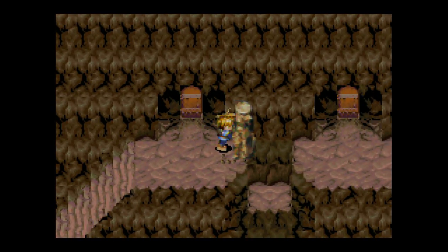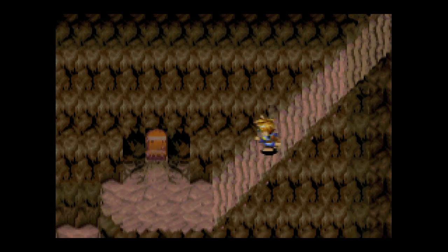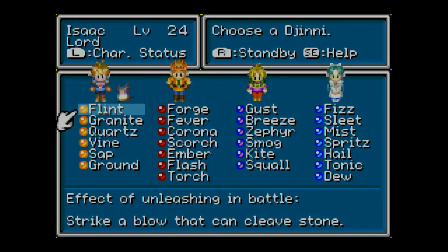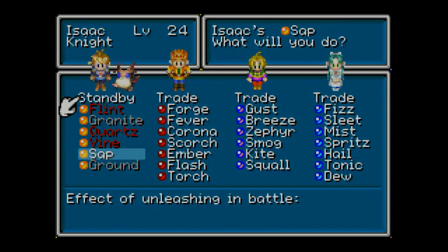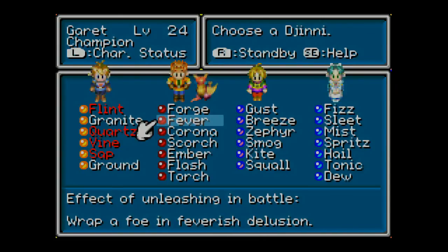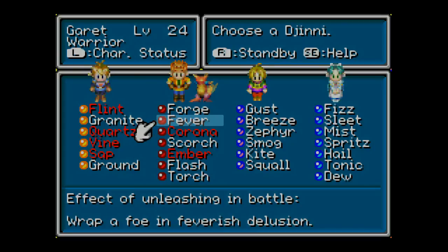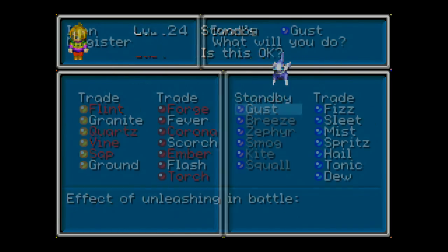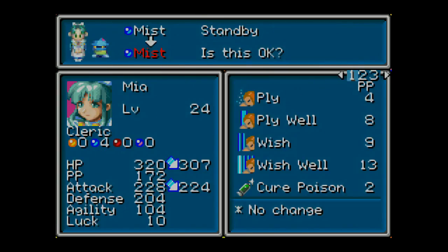Don't worry about using your magic here, because we're gonna be unloading some Psy Crystals. Honestly, we have a ton of Psy Crystals. The monsters in here can get kind of tough. So now what we're going to do is I'm going to unequip some djinn — Flint, Quartz, Vine, Sap. We'll leave Granite and Ground intact. We're going to get rid of Forge and a couple others. And now we just do whatever we really want to here.